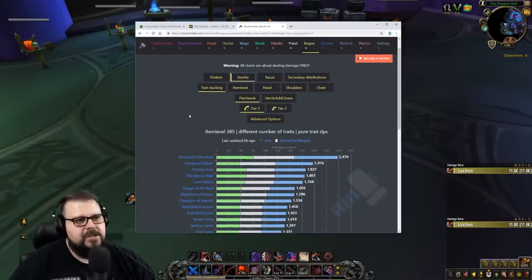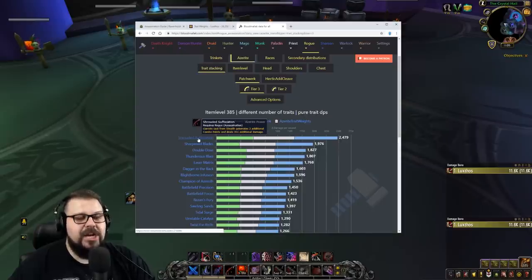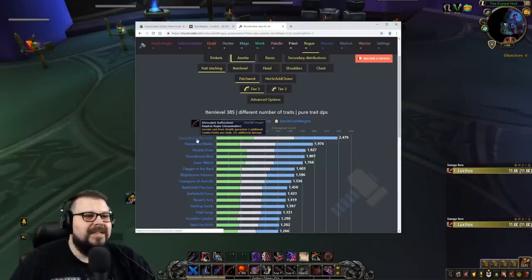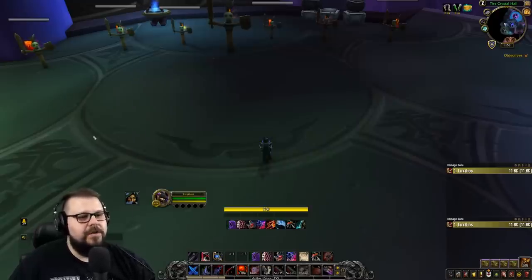For azerite traits, Shrouded Suffocation is one of the best traits you can get for Assassination Rogue. It's so powerful that it actually changes your rotation, allowing you to do less Mutilate and more Garrote in the opener. It increases your damage by a lot, so I really recommend trying to get at least one. If you get at least one you can do the Shrouded Suffocation opener, and you can stack them — Blood Mallet shows how much DPS you gain with one, two, or three stacks. Sharpened Blade, Double Dose, and Thunder Blast are also good options.